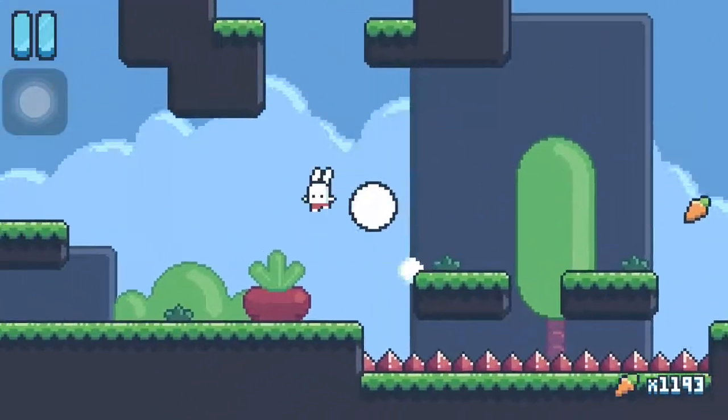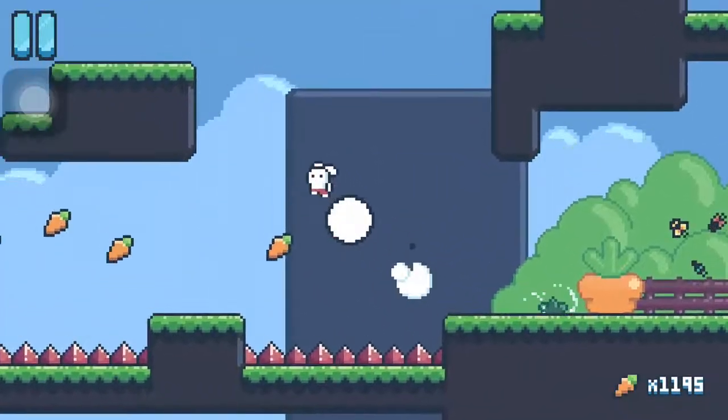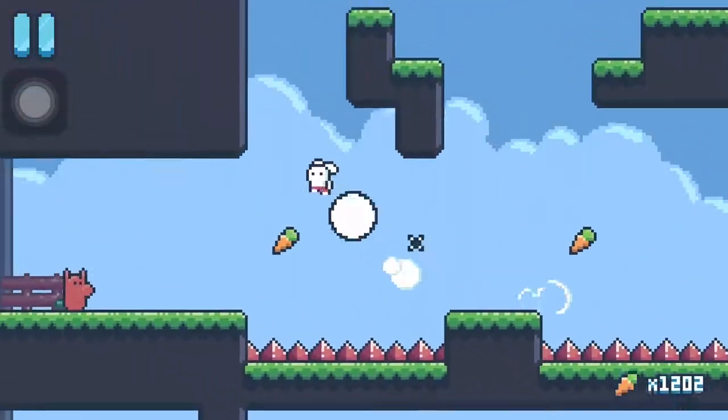So you just get that first key by hopping along the path. Make sure you time your jump right, or you could miss the key. It's not too hard to get, though.